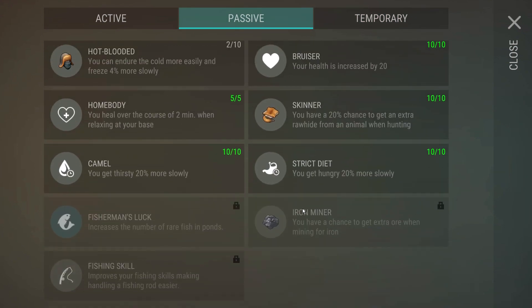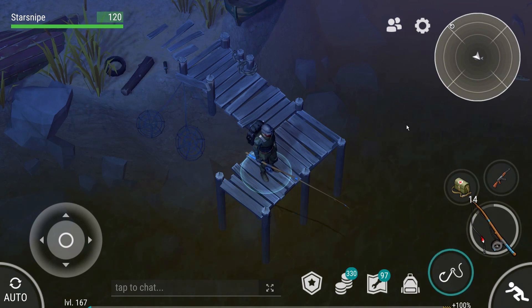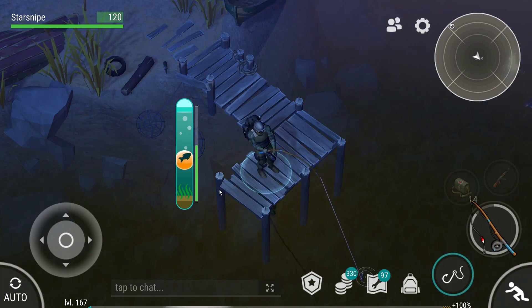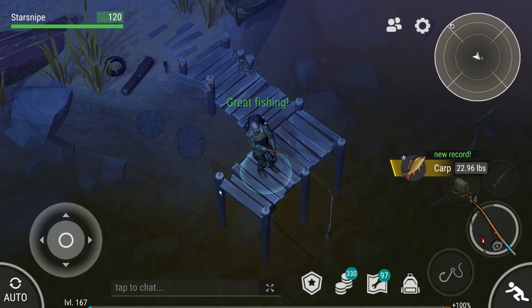On top of that, there are more fishing perks than just that. There's also the Fisherman's Luck perk, which increases the number of rare fishing ponds, and the Fishing Skill, which improves your fishing skills, making handling a fishing rod a lot easier. But for now, let's continue our fishing shenanigans. Season 3 just has so freaking much. We got ourselves a fishy - now we got to just play this game of hide and go fish. Come on, fishy! If we're playing go fish, I'm a master of go fish.